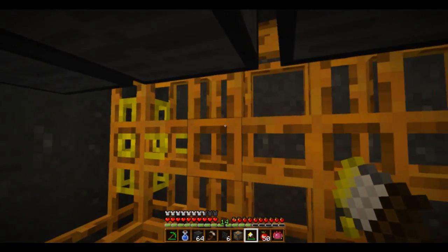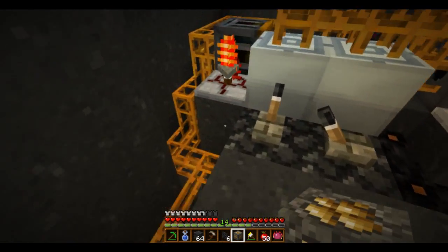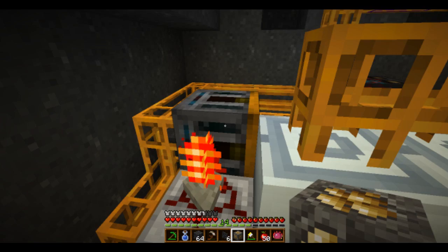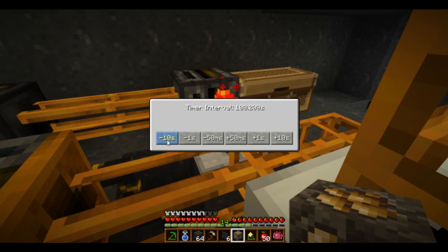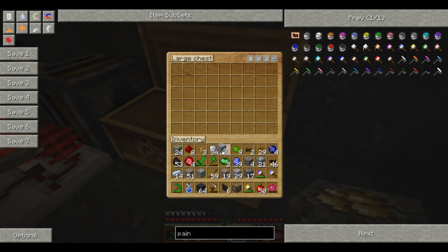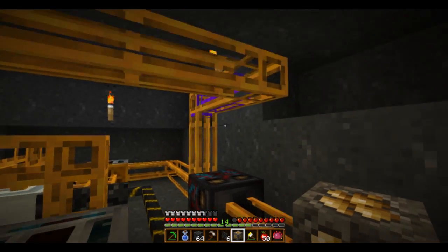Everything that comes out should be painted yellow. We're going to set to five second intervals. So in this chest I'm going to put some random copper ore. It should be painted purple, go down the purple tube, get macerated.